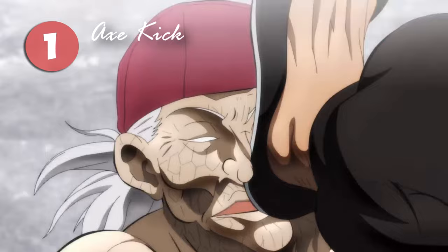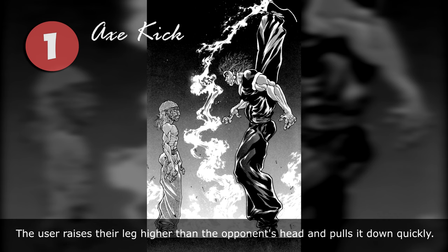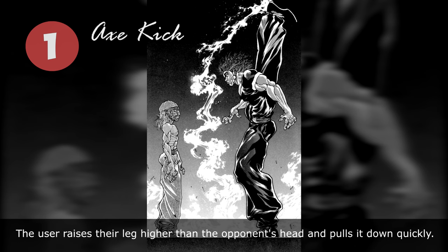One of Yujiro's most common moves. The user raises their leg higher than the opponent's head and pulls it down quickly. It is mainly used to strike the enemy's head, shoulders, and also the nose.